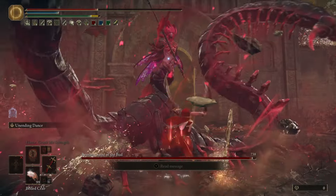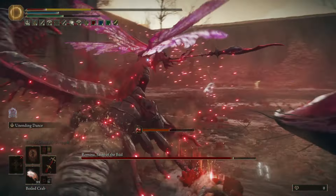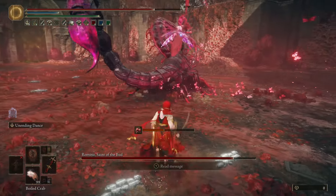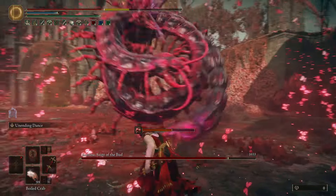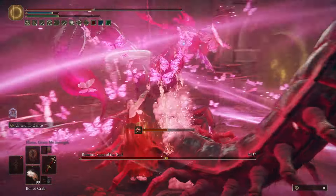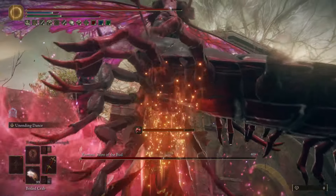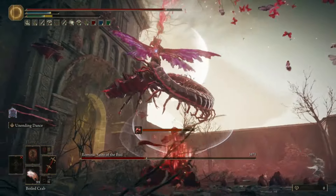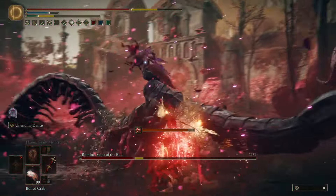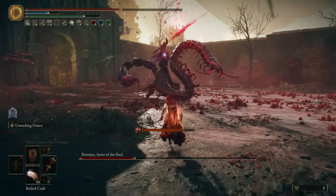The easiest is Romina, Saint of the Bud, and I'm sort of disappointed to say that honestly, because she's this awesome holy scarlet rot-wielding hybrid between multiple species that just looks absolutely gnarly. I love everything about this fight as a concept, but I don't find it that hard at all. The hardest thing is if you get scarlet rot, but I consider it the most learnable and abusable Remembrance boss in the DLC. She has dead zones on attacks, long windups rather than fast combos, and she is weak to bleed and fire — two of the most common build types in Elden Ring.